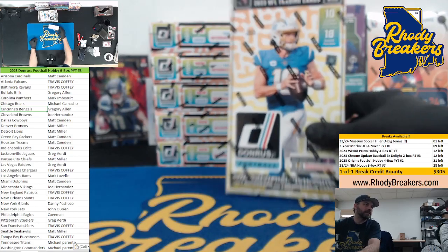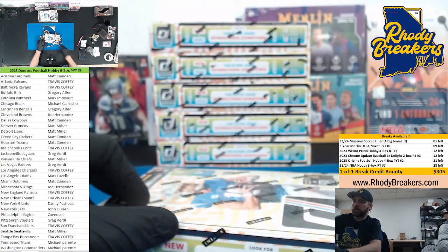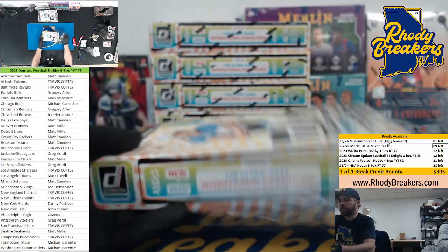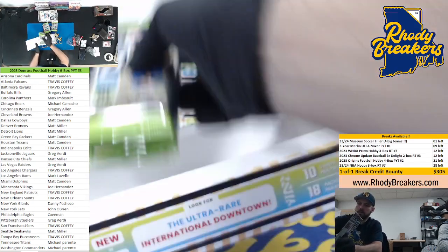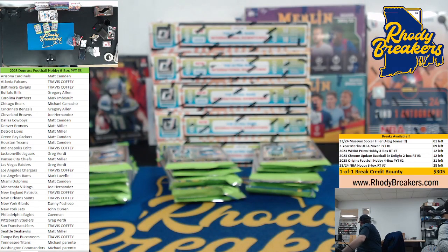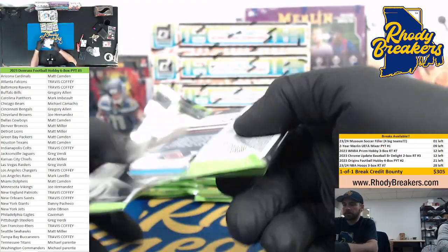All right crew, here we go — six boxes, five in the back, one up front of the brand new 2023 Donruss Football. Good luck. Downtown's unleashed and there's one more SP thing as well — obviously autos and mems. Box one: this is PYT, 10 cards a pack, 18 packs a box, six boxes in the break.